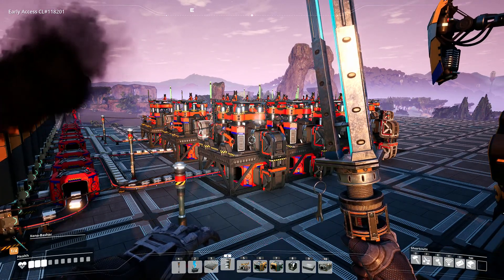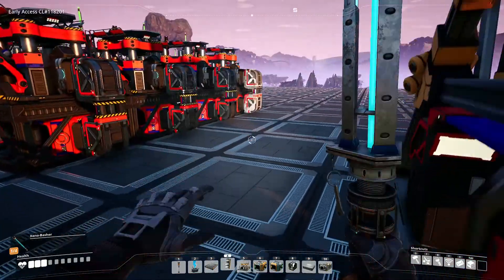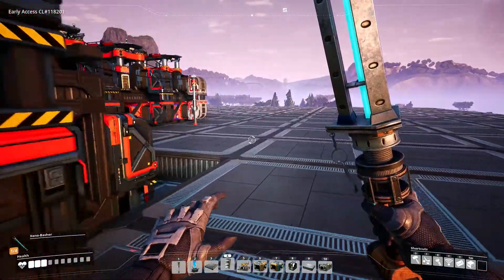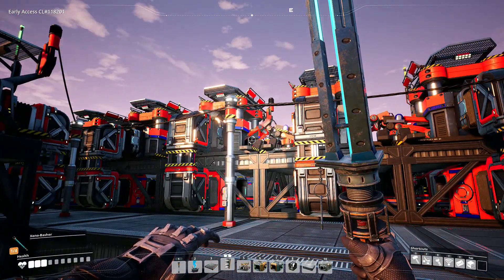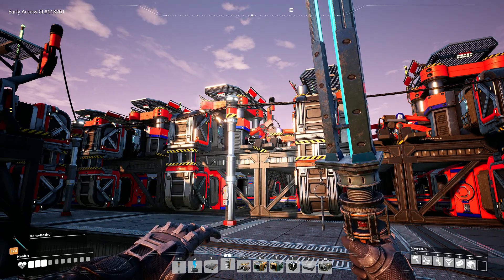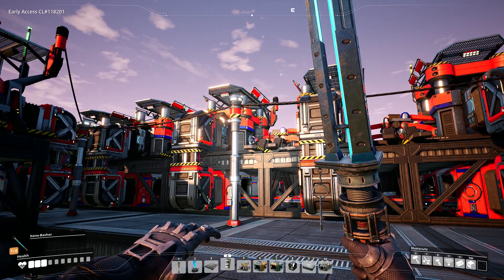Those four constructors produce 20 iron plates per minute each, so 20 times four gives us 80 iron plates per minute currently being produced. Then on the other side I have eight constructors set to produce iron rods — one constructor uses 15 iron ingots per minute and produces 15 iron rods per minute.